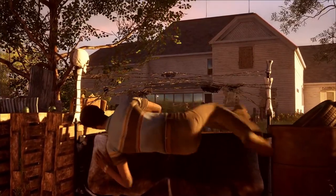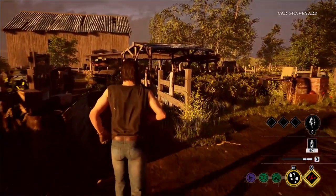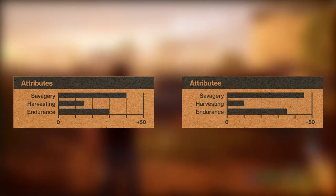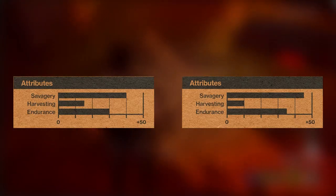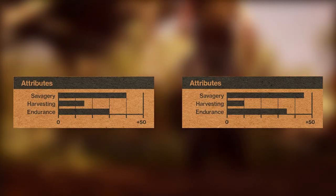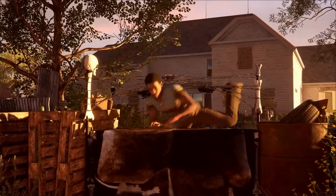I like to call Johnny Mini Leatherface, but obviously without the chainsaw. I call him that because their attributes are very similar. On the left are Johnny's attributes and on the right are Leatherface's attributes, and as you can see they're basically twins. For Savagery, Johnny is just 5 points lower than Leatherface. As for Harvesting, Johnny is 5 points higher than Leatherface. And for Endurance, Johnny is 5 points lower. So again, very similar attribute-wise — just 5 points difference across the board.